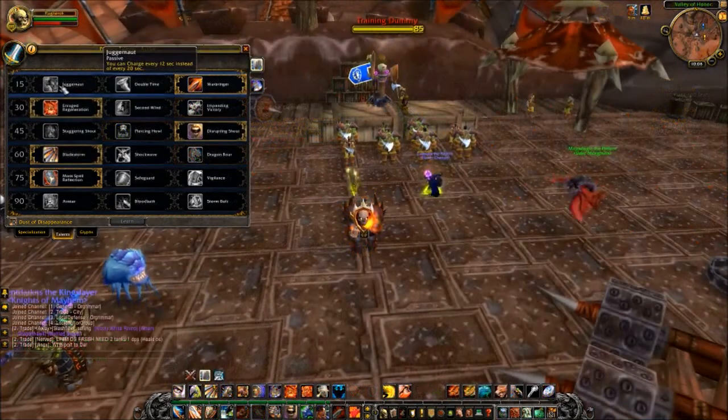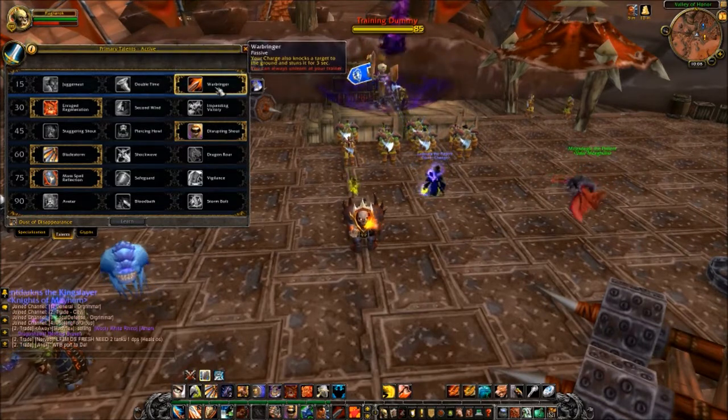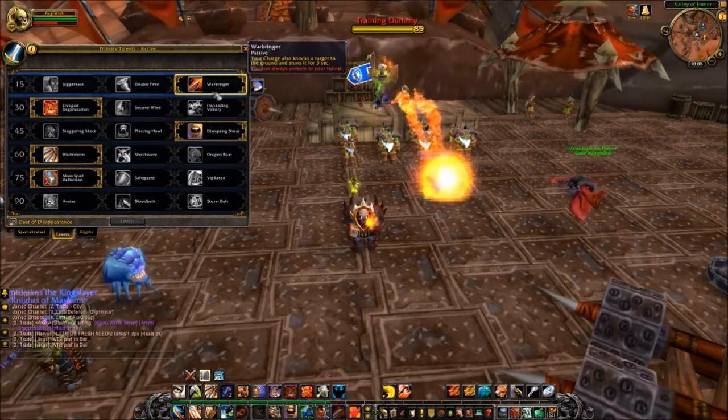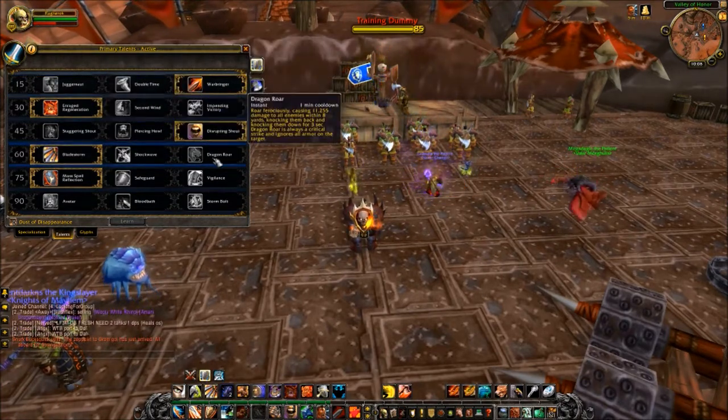For Warriors, the first tier is all about charging — I think this is really awesome. I personally picked Warbringer because I like the stun, because I mainly tank on mine. Another cool aspect is that you have to pick between Bladestorm, Shockwave, and a new spell, Dragon Roar, which knocks everybody back. It gives Warriors that perfect opportunity to get that extra charge just to mess up the competition.